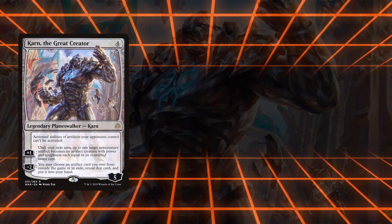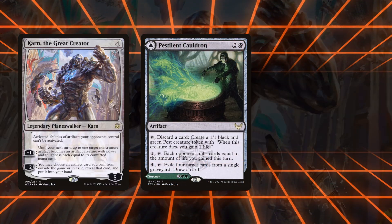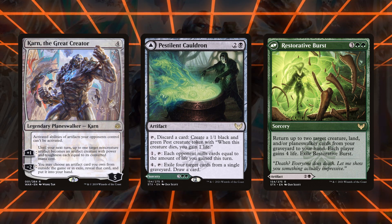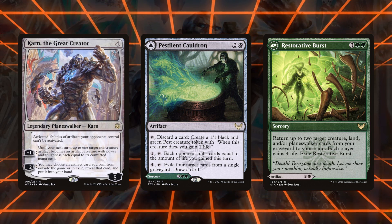Generating tons of fodder artifact tokens via Foundry and Sword or by other means can also combo with Time Sieve to take infinite turns. Pestilent Cauldron is a double-faced card — since its front side is an artifact it's retrievable by Karn, and since Restorative Burst exiles itself, Karn can get it back over and over. These last two combos are played exclusively in the Pioneer Nykthos Ramp deck.